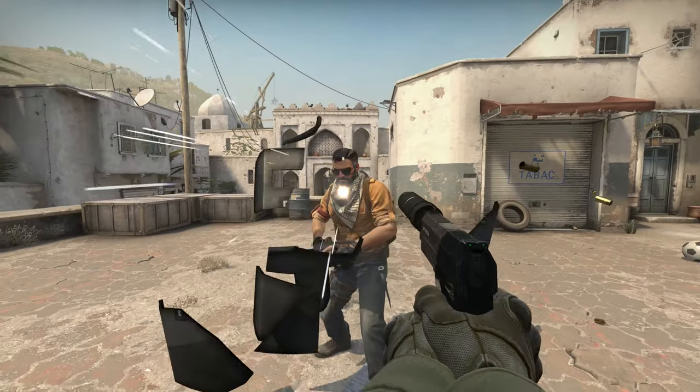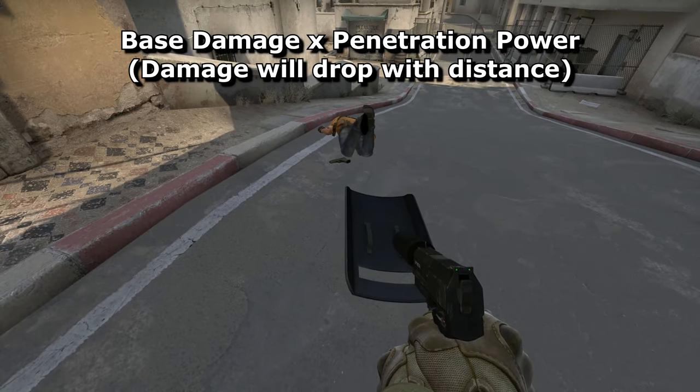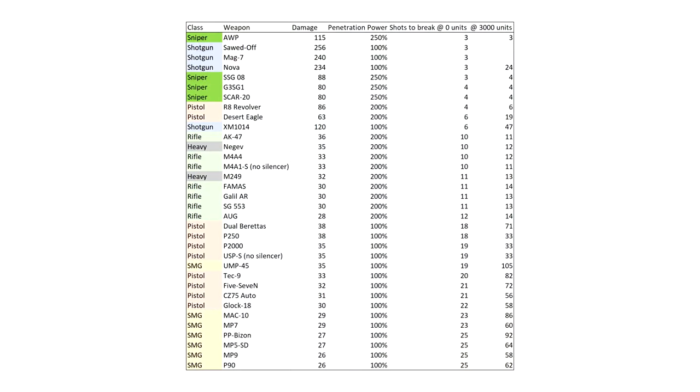It can eventually be broken. It has 650 health and the calculation is base damage times by how good the gun is at wallbanging. Oddly, armour penetration doesn't play a part in the calculation at all. You can work it out for each weapon using Sloth Squadron and Black Retina's spreadsheet - link in the description.